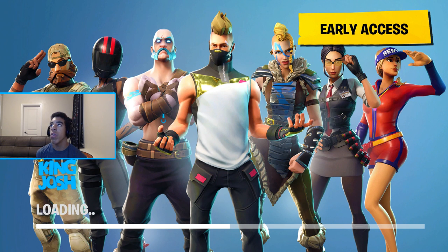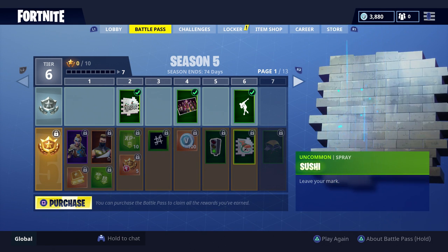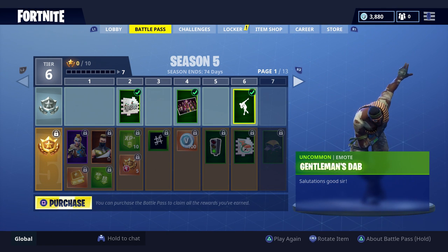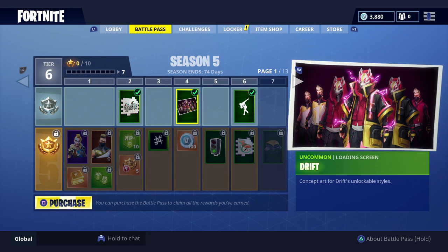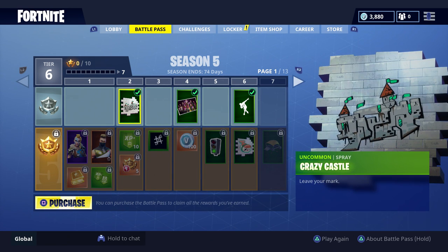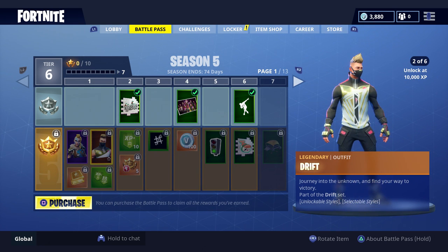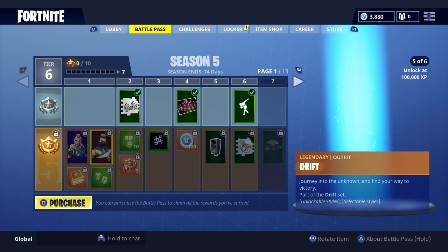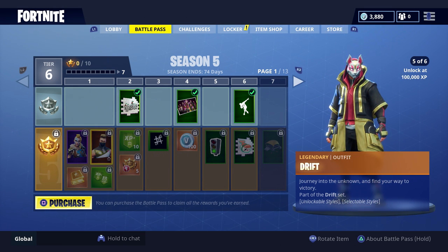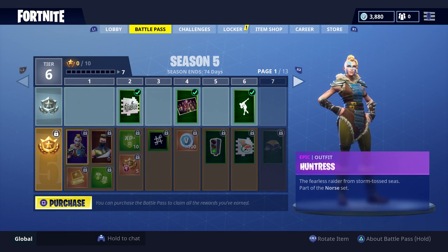This looks pretty cool so far, just the loading screen. Oh this looks dope — there's a gentleman's dab, like a bow dab type thing. There's this loading screen for the drift, that's pretty cool. There's a spray paint castle — this drift is okay. Oh, there are a lot of different styles; there are six different styles but you get them at different XP levels.